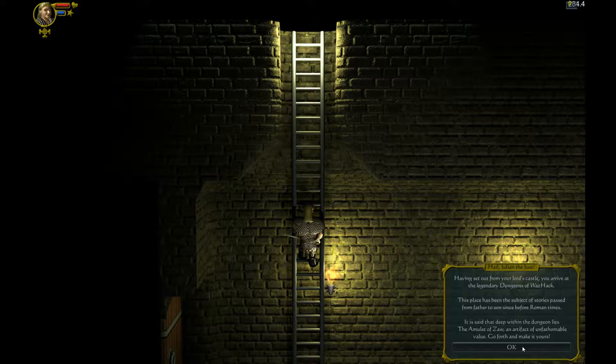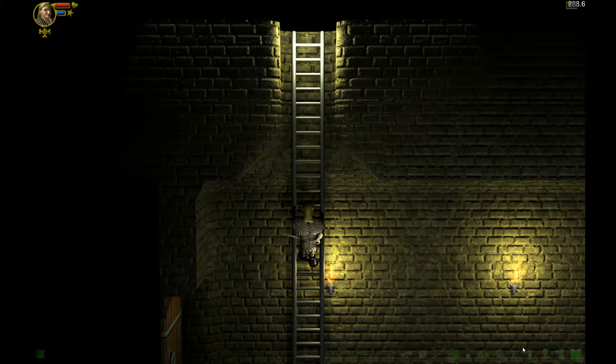Having set out from your lord's castle, you arrive at the legendary dungeons of WazHack. This place has been the subject of stories passed from father to son since before Roman times. It is said that deep within the dungeon lies the amulet of Zara, an artifact of unfathomable value. Go forth and make it yours. So where do I do that?